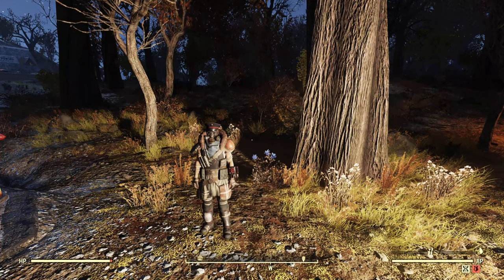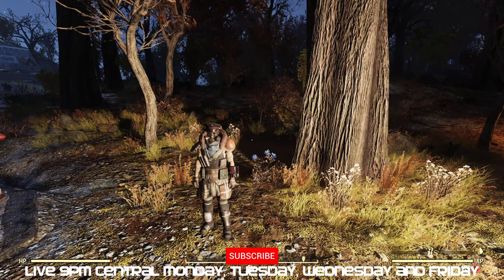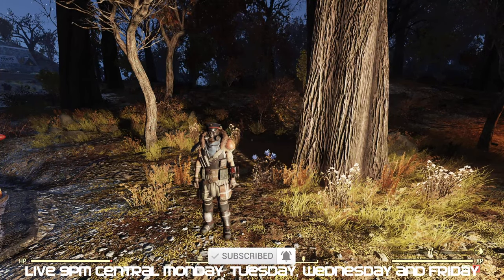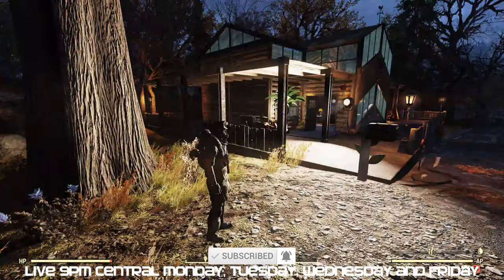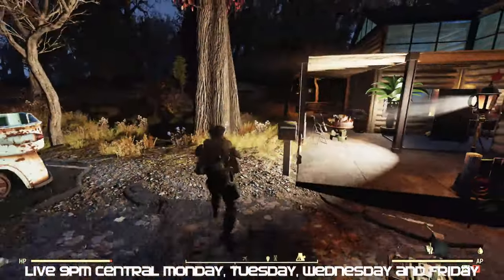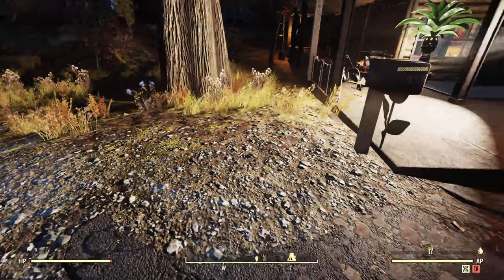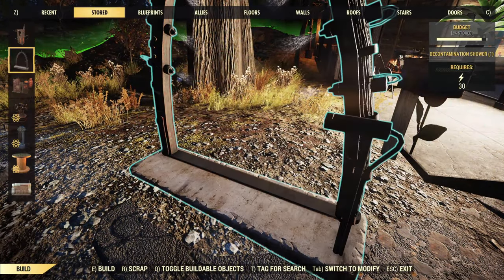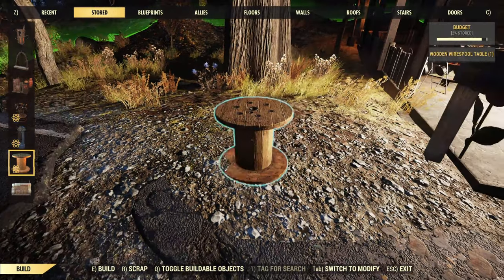Hi everybody, today we're going to do an updated item merging video — different ways to merge items to either create your own furniture or place things where the game doesn't really want you to place them, specifically in your camp. The first way I do all my merging is generally with terrain, and that's actually one of the reasons why I build in the same place almost every camp.